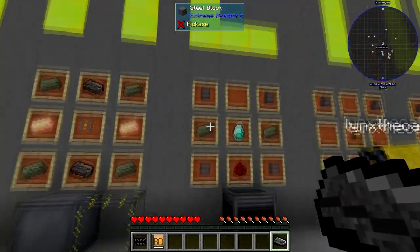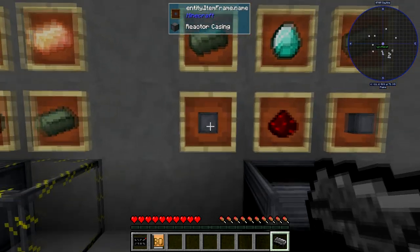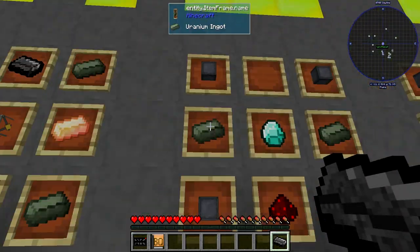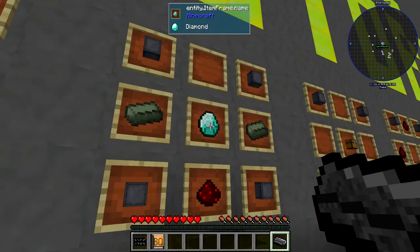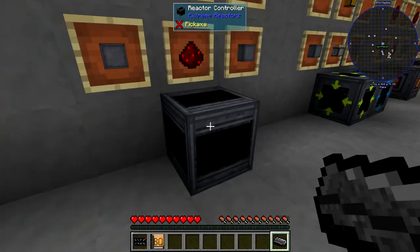Next block is the controller. You need one of these to run your reactor. You need the reactor casings, redstone, uranium, and one diamond. You only need one of these.